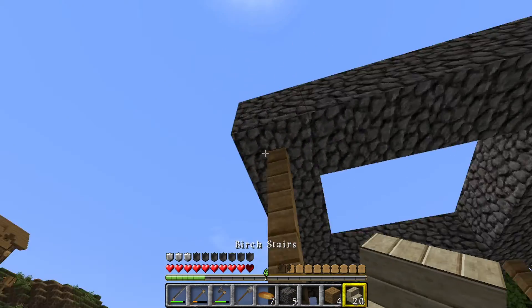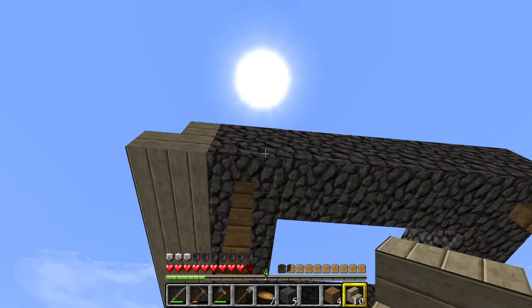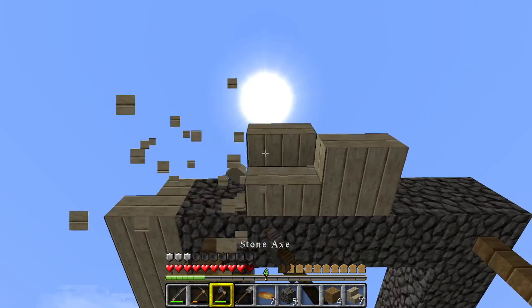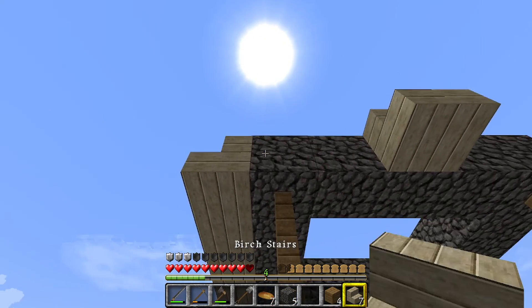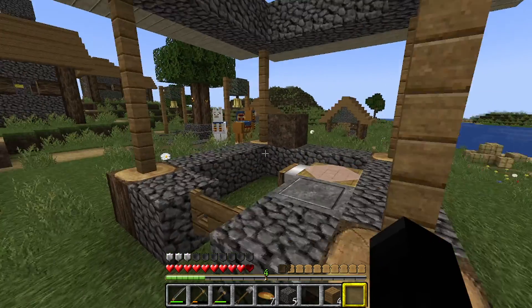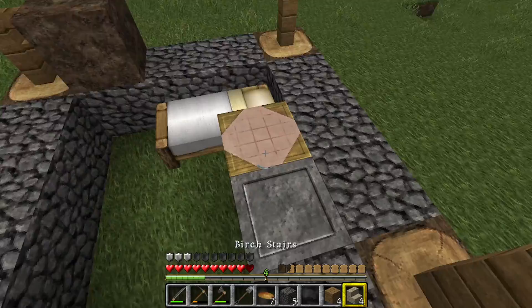Like that. And so we do — placing it like that. There we go. I was missing one block — actually I think I just dropped it. With these spare stairs I might as well go around. There we go.